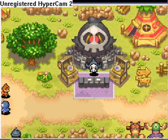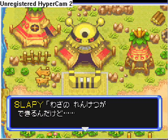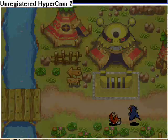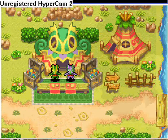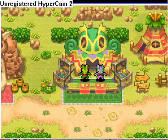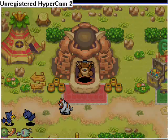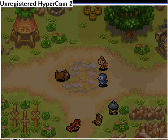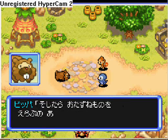This is the Duskull Bank where you can store all your money, just if you go before expeditions. This is the actual link shop where you link moves together. Into the next zone is the Kecleon Brothers shop where you can buy items and TMs. That's Kangaskhan's storage facility.